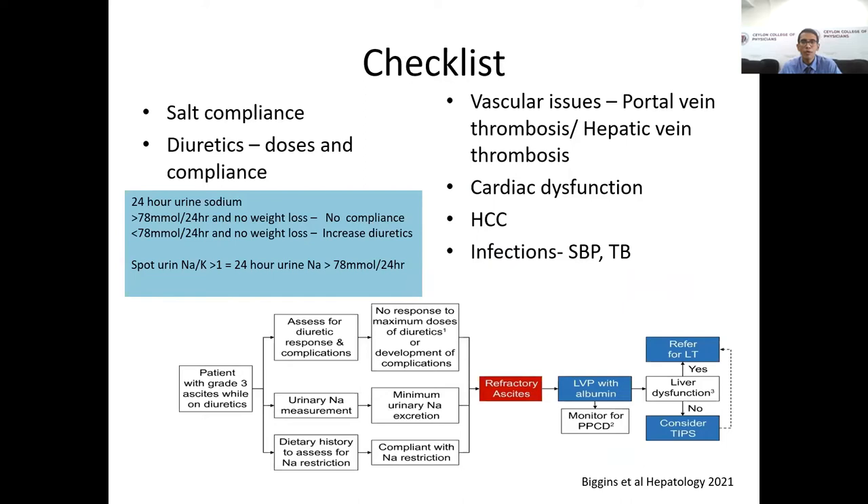Before diagnosing refractory ascites, it is important to assess salt and diuretic compliance through history, weight monitoring, and 24-hour urinary sodium excretion. If recommended weight loss is not achieved and sodium excretion is more than 78 mmol/day — since a patient taking five grams of salt excretes around 78 mmol/L — it means salt intake is higher than recommended and we need to reinforce salt restriction. If sodium excretion is less than 78 mmol/day and recommended weight loss is not achieved, the diuretic dose is not adequate and needs to be increased.